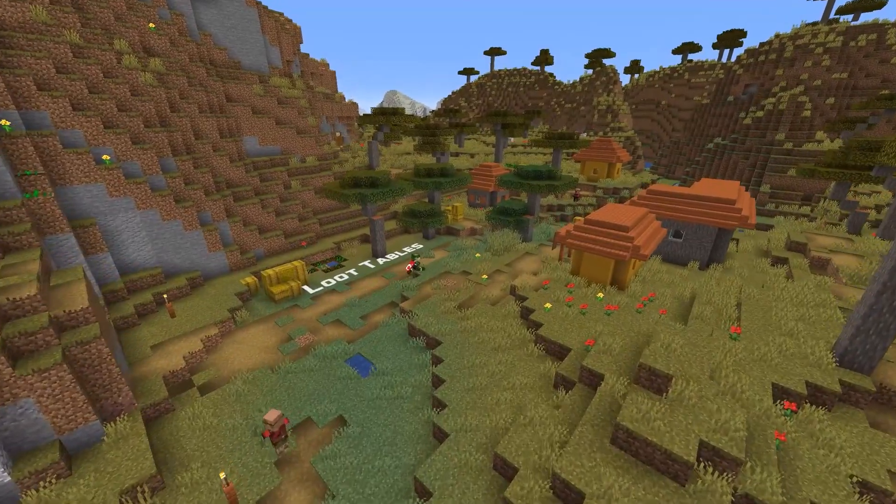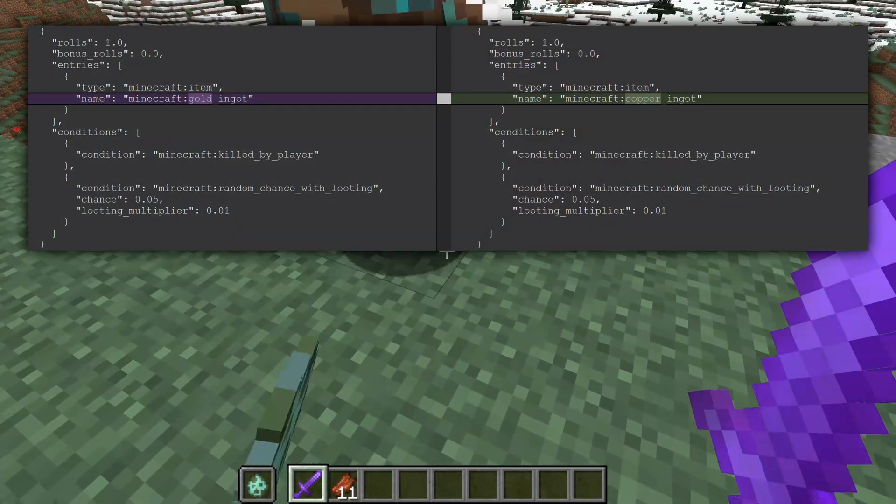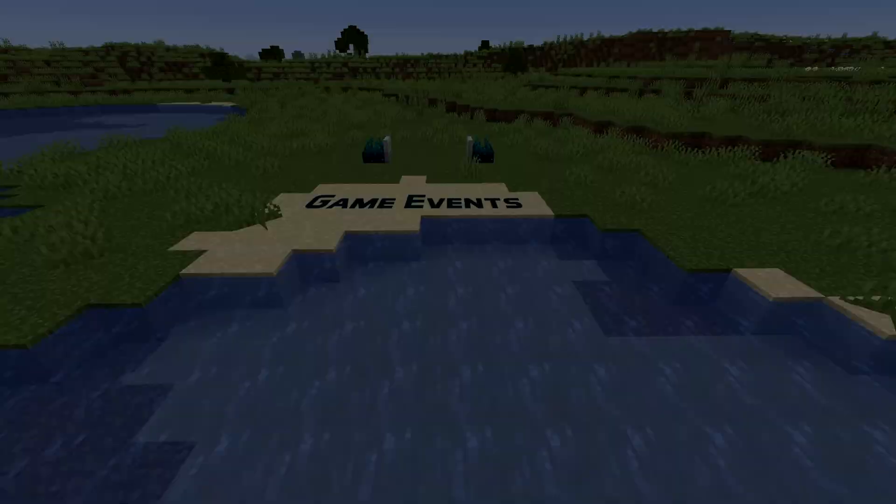Let's talk about loot tables. Of course here as well, the copper blocks have been renamed, the new blocks have been added, and the drowned default loot table now has a copper ingot instead of a gold ingot as a drop.